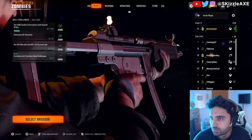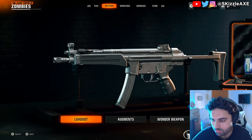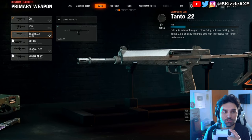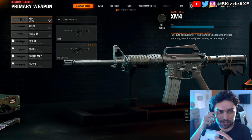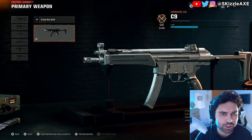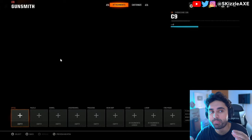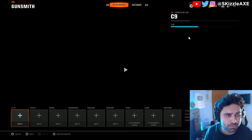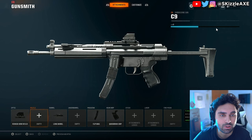Before you start a game, in the zombies menu press the right bumper on your controller to go over to Loadout. Here you can choose any weapon you've unlocked to bring into a zombies game. Weapon progression is global across multiplayer and zombies, so any level your weapons are in multiplayer will also carry over to zombies. You can also add on any attachments you've unlocked.